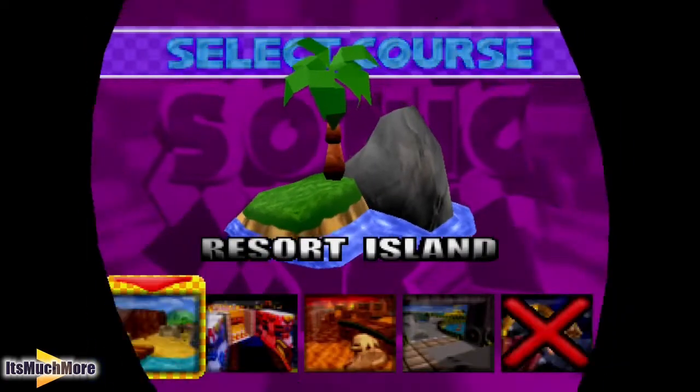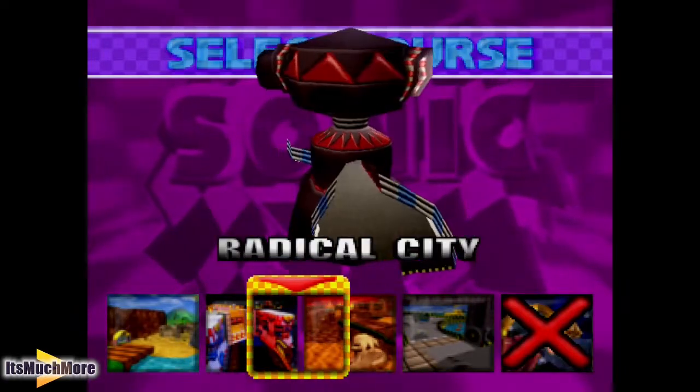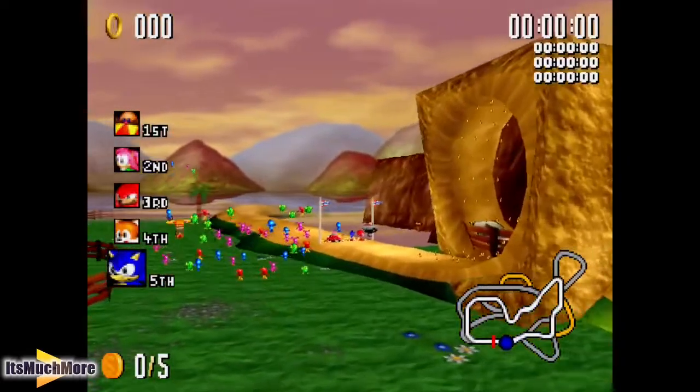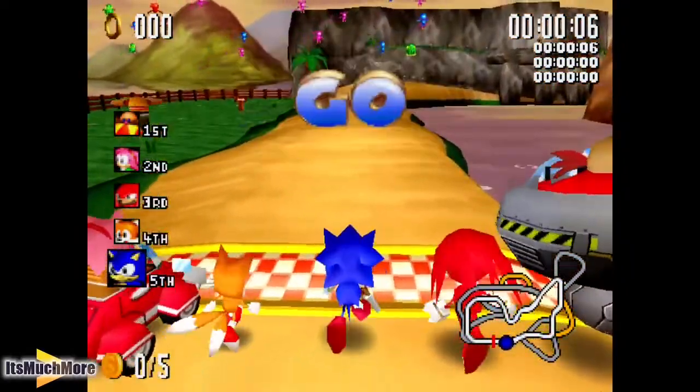You can select Sonic. These are the levels you can choose from at the start - they can be reversed as well, and there are different modes to choose from. Starting fifth on the grid - got to collect some coins and also a Chaos Emerald as you can see there.